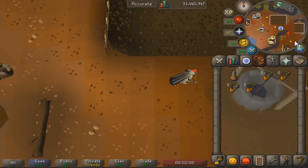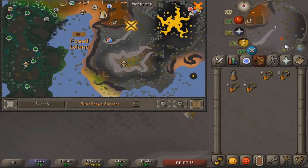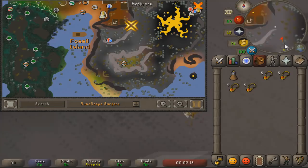Quick travel to Fossil Island. From here the Verdant Valley is over to the east, so we need to run around the corner and down there — that's the last teleportation method we're going to need. Once we have all those unlocked we'll be able to do our birdhouse run.